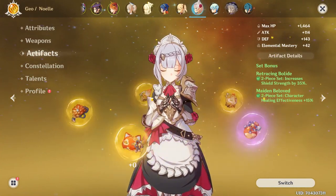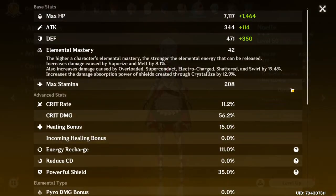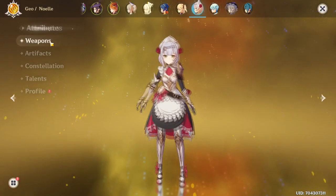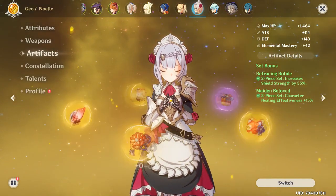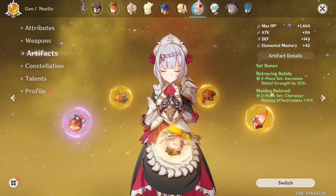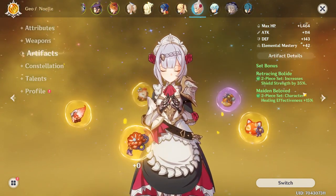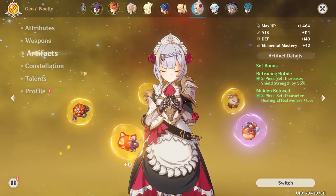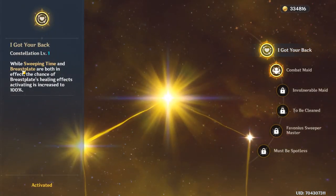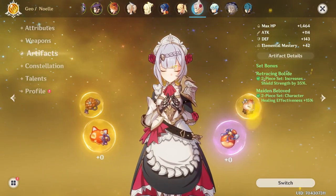I've got all my artifacts at plus zero here. I'm using two-piece Retracing Bolide and two-piece Maiden's Beloved. At level 50 with her weapon at level 40 and all artifacts plus zero, her defense is 471, which is quite high. I've chosen this combo because Retracing Bolide increases your shield strength, which you'll use a lot when running Noelle as a support. Maiden's Beloved is there because she has the ability to heal — and at C1, while using her burst and shield, her healing chance increases to 100%, which basically doubles the healing.